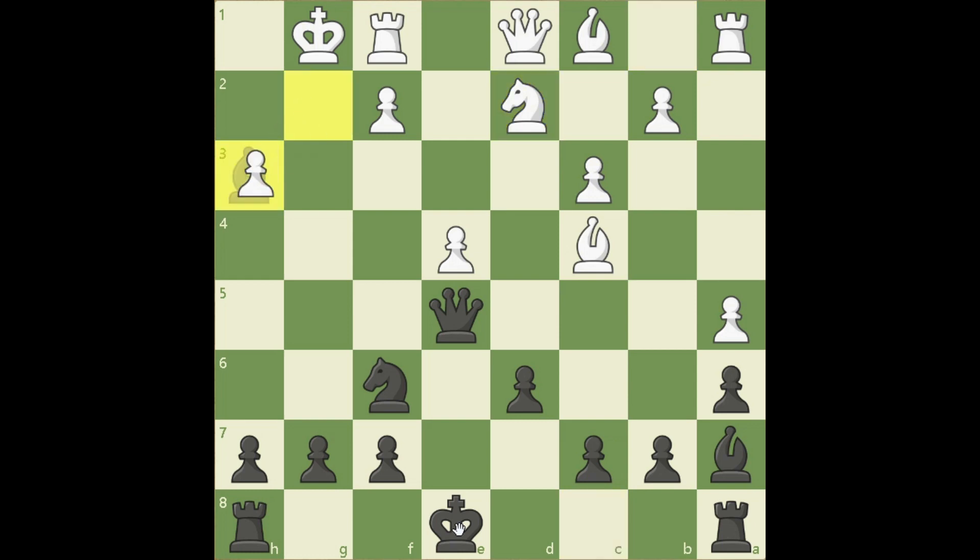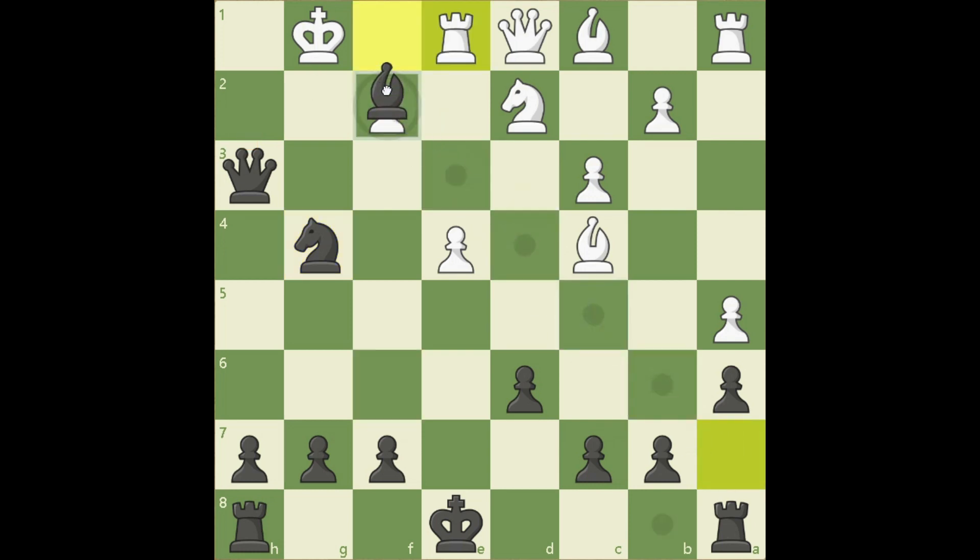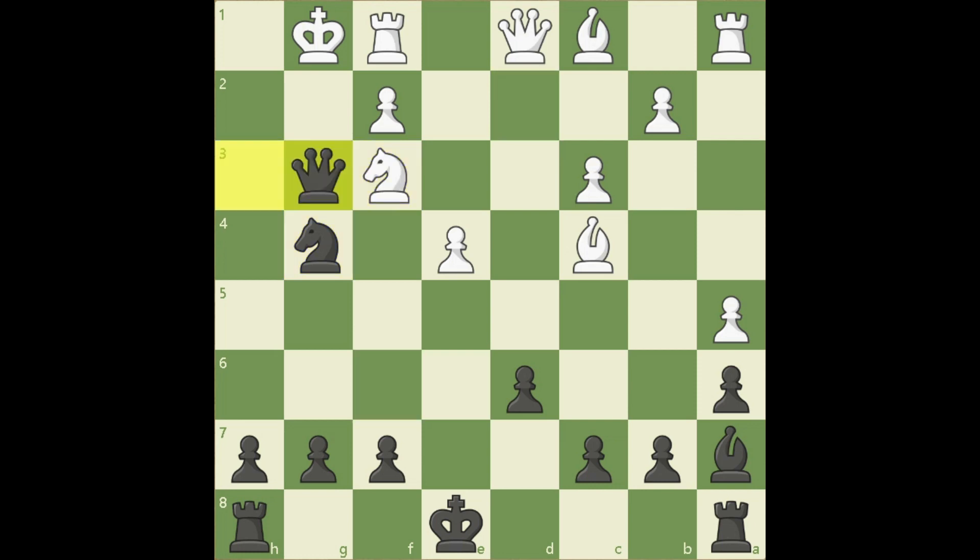Takes and Qg3, using the pin. King h1, taking another pawn. King goes back. And now Ng4, threatening checkmate. White cannot play Re1 because of Bf2 checkmate. That's why he played Nf3. Now Qg3, King h1, and Bf2, winning all three pawns in front of the king. White resigned here.